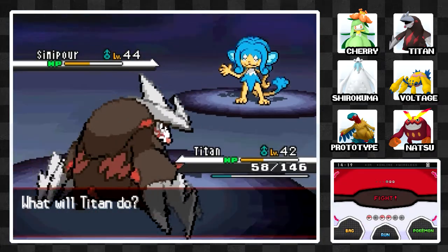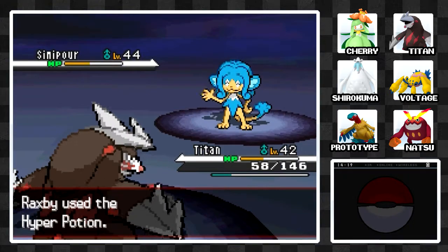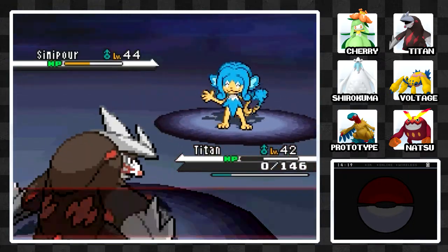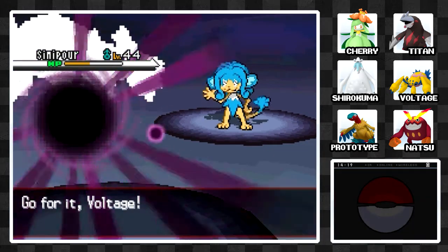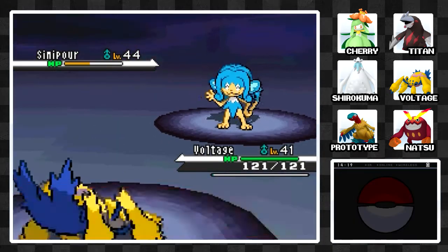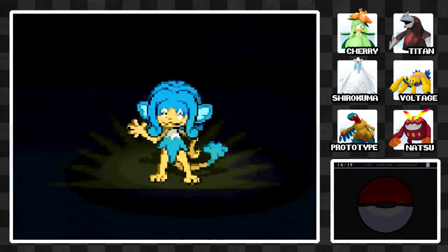Thunder — come on, we've got to hit this. Yeah! Nice, Voltage. And finally there's a Simisear. Voltage isn't going to survive that. I'm just going to go for Thunder and see how it goes. Oh nice — I actually outsped it and hit. Wow, that even almost killed it. Good job Voltage, I did not expect that.